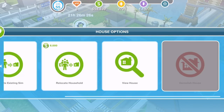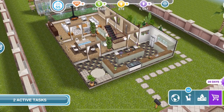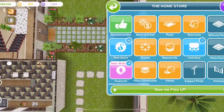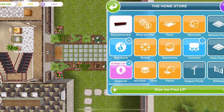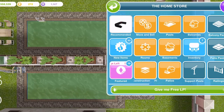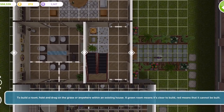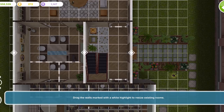I always recommend that if you are going to demolish the house, firstly go into the house and delete all of the rooms. If you just demolish the house you won't get back any of the items on that lot. But if you go into the room section and delete all the rooms, everything will go into your inventory — all the furniture items and everything — which is especially important if you spent LPs or SPs on some of the furniture.